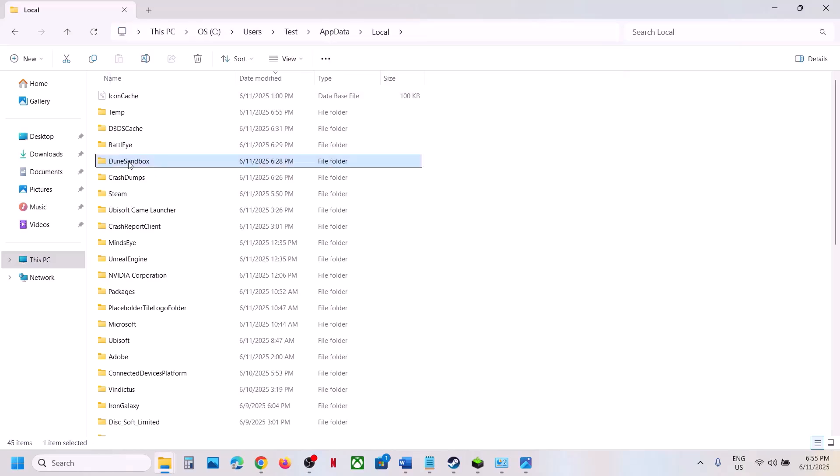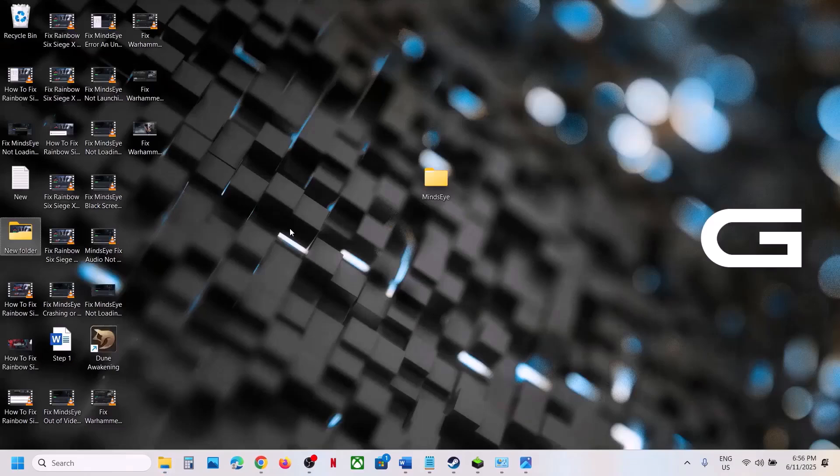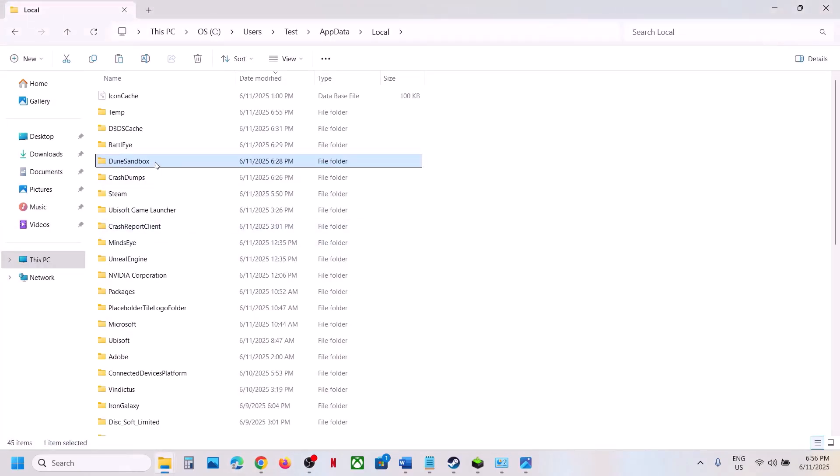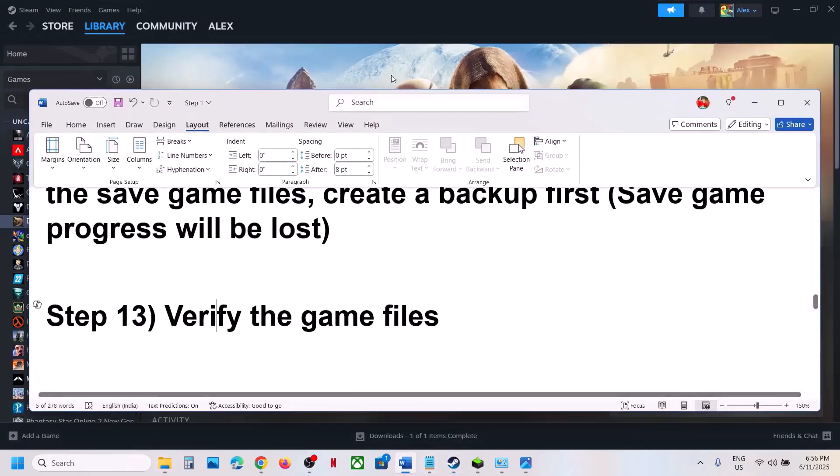If that does not work, rename the entire game folder. Go to the same location, right-click the game folder, click Rename, and add '.old' to the end. Make sure to create a backup by copying the folder to the desktop first — don't delete it, just rename it. Then launch the game and check.